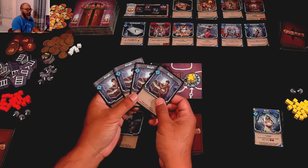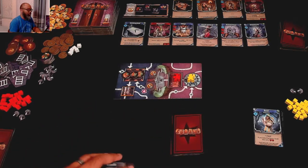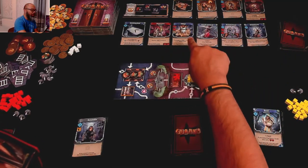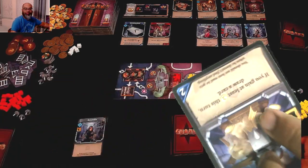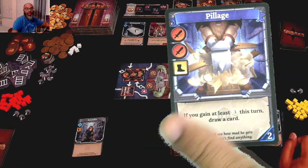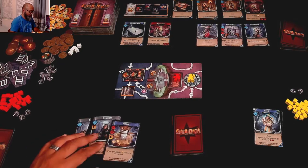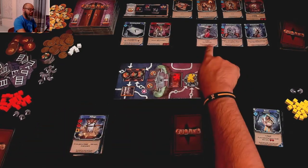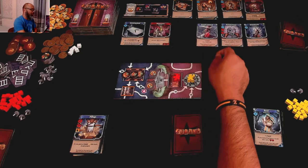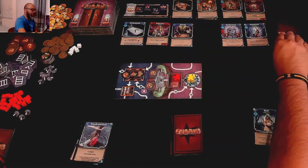Michelle's got a Scramble and a bunch of Burgles. She's got one movement, so she moves to the empty room. Look at all the skill she has — I've always said Michelle's way more skilled than I am. She gets five skill. She can buy the Pillage card: it gives her a boot and two swords, and if she gains at least three coins this turn she draws a card. That costs two, leaving her three skill. She also takes the Smash and Grab, which draws two cards but adds two Clank. That's the end of her turn; we refill the dungeon row.